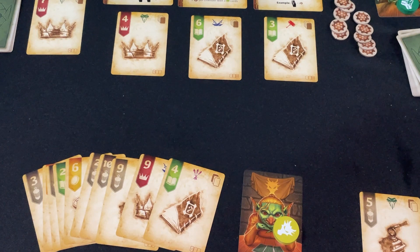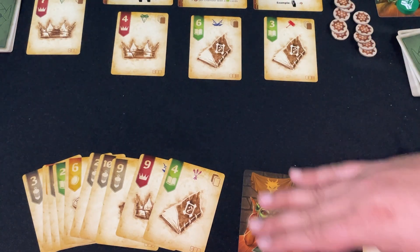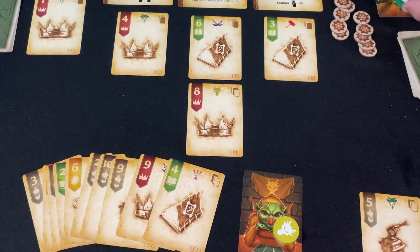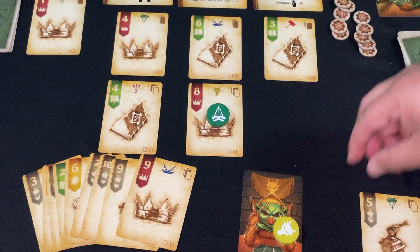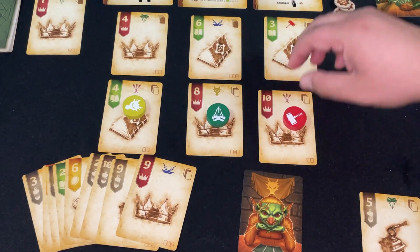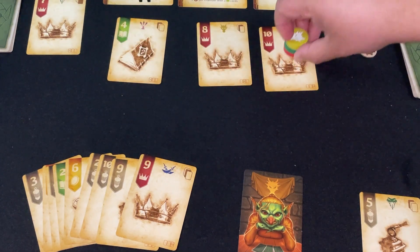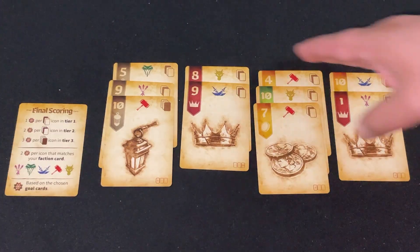Every round, players use one card from their hand to bid on cards in what the game calls the block. The bot makes a bid — pretty blind, doing what the card says — placing a faction marker down. Then I can decide to make a bid and place my faction marker. The bot bids one more time, then all players acquire cards. The bot takes its cards, and I take my card into my vault — my scoring area. Cards without bids go into the block for next round.